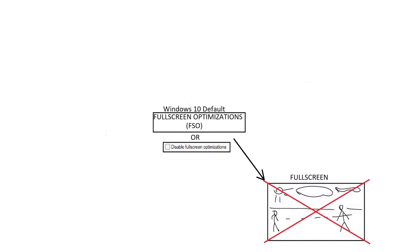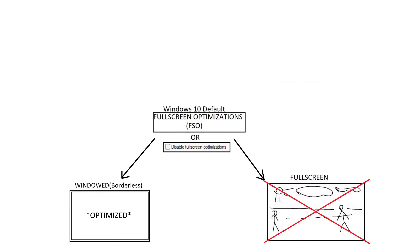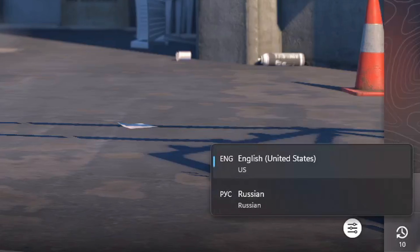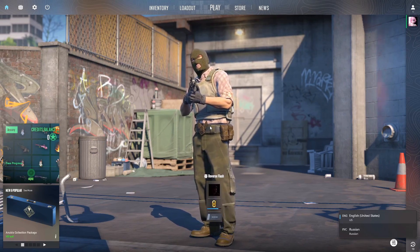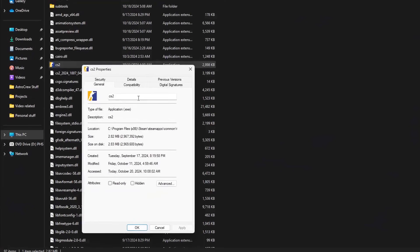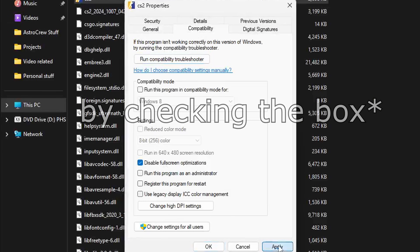With Windows 10, full screen exclusive was replaced by full screen optimizations mode, which aimed to keep performance while speeding up the Alt+Tab process. But here's the catch: full screen optimizations mode isn't actually a true full screen — it's more like an optimized borderless windowed mode. You can check this yourself: when you launch a game, press the Windows + Space key combination. If the language change bar pops up in the corner, the game is running in windowed mode, because it's basically like an overlay on top of your game — not a true full screen.